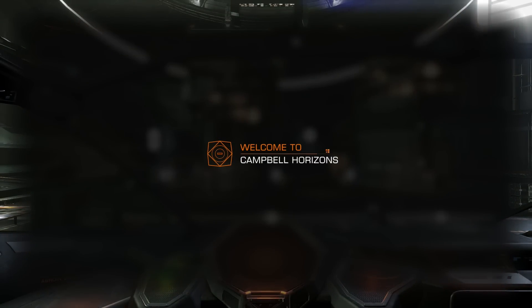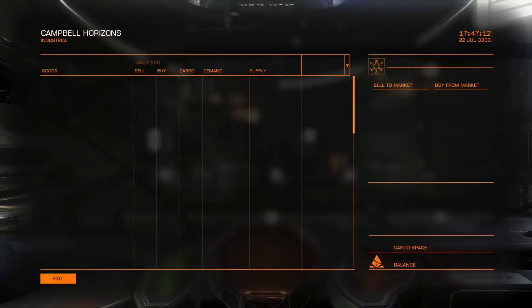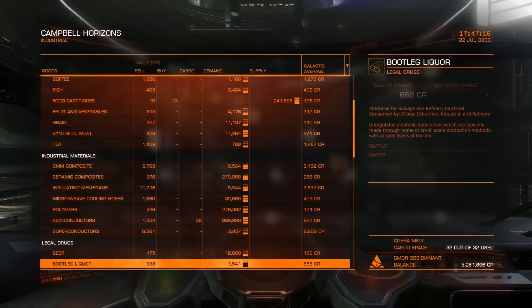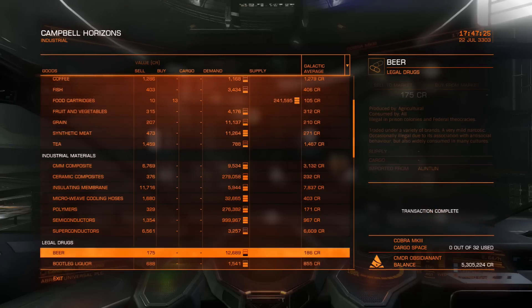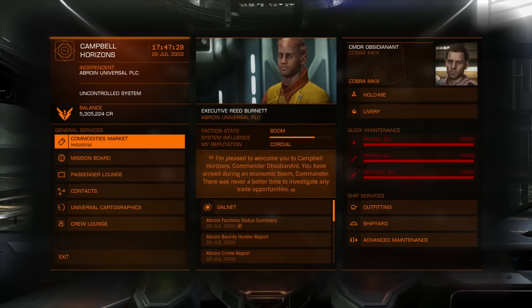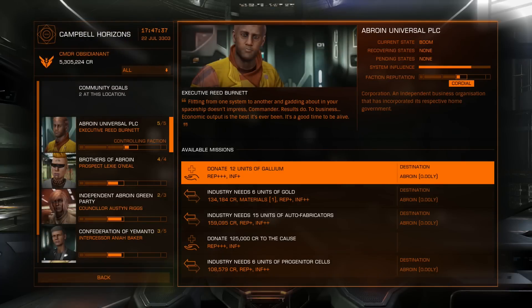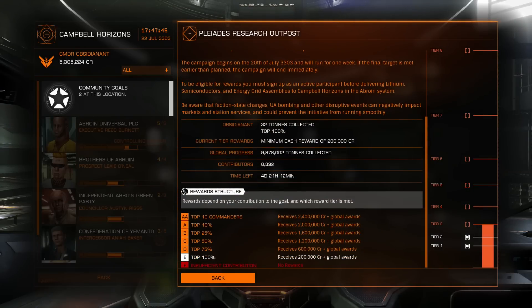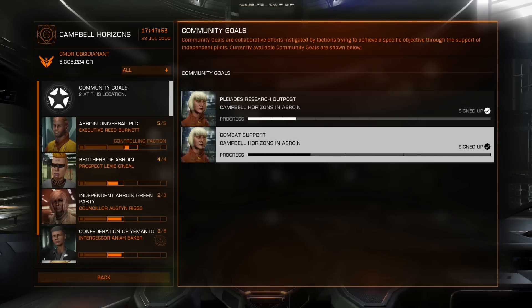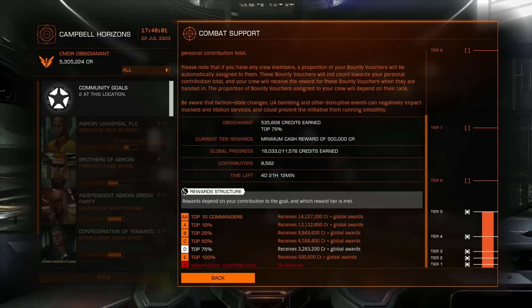Let's hand in these commodities. When you're handing in commodities for a community goal, it works just the same as when you're doing regular trading - you just hand it straight to the commodities market. Make sure you're signed up to the community goal first, otherwise this won't be counted towards your contribution. There we go - very small profit of 23,000 credits, only a single run unfortunately in my pretty small ship. Let's have a look at what effect that's had on the community goal. I'm fully expecting just to be in the top 100%. And there we go - just 200,000 credits at the moment. We're going to need to do a few more to get up to the top 75% at least. The combat one is coming along nicely - I've just unlocked tier 5 and I'm still in the top 75% there.